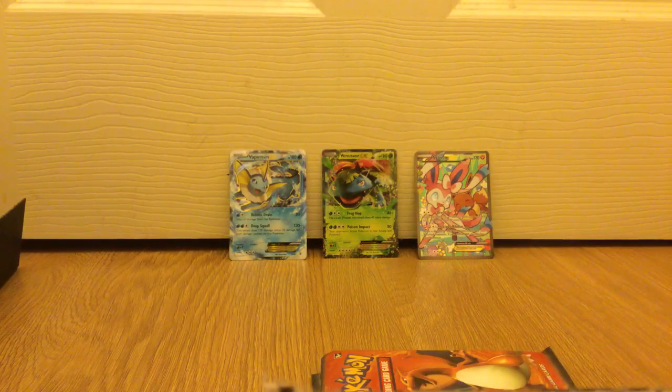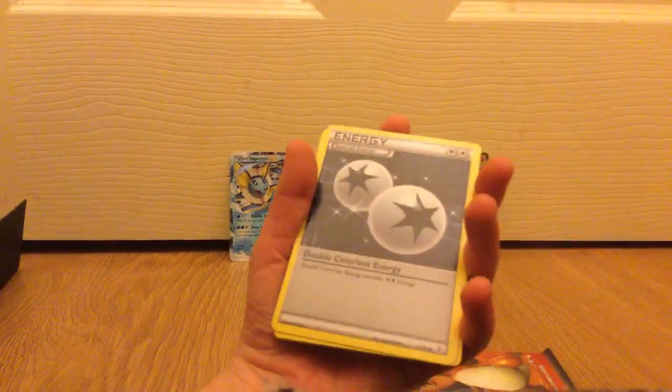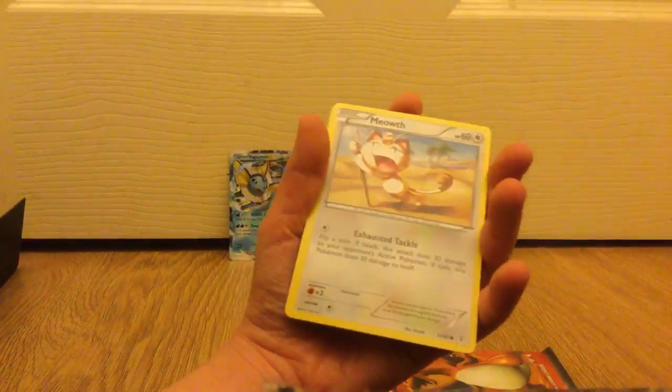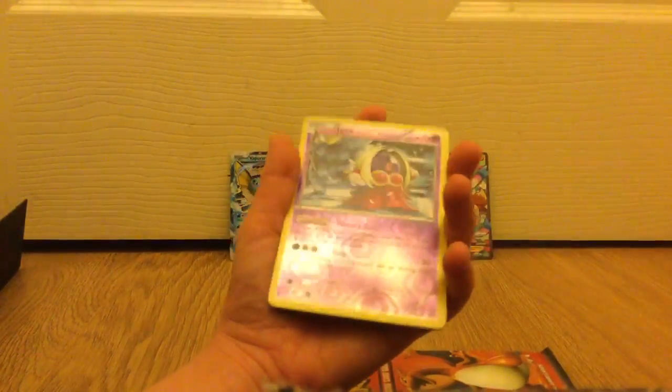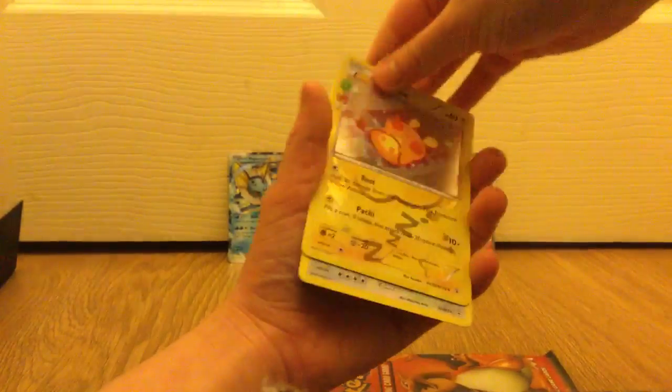Our next pack is a Venusaur Generations packet. One, two, three. Our first one is a Chikorita, Cloyster, Double Colorless Energy, Machop, Energy, Meowth, Magma, hollow Jynx, a Ditto, and our last one is another Snorlax.